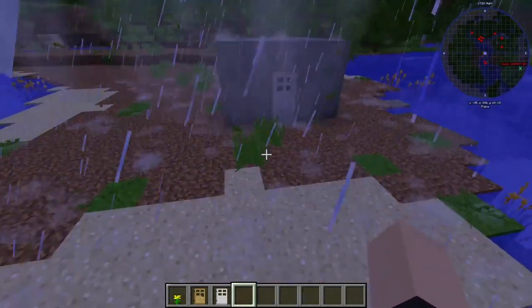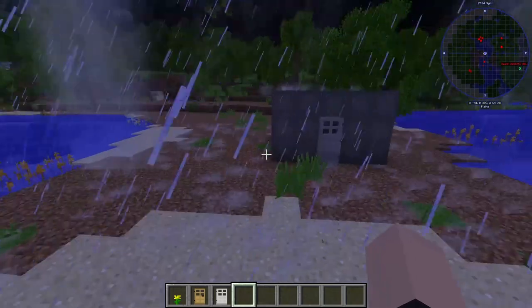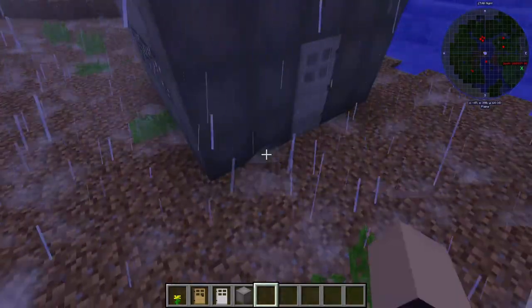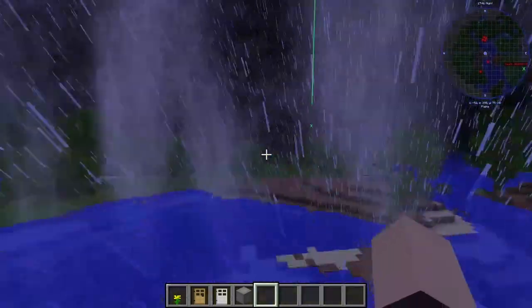I had this idea from the hardcore series that I'm making. I built a storm shelter out of reinforced blocks that I found under those broadcast stations — that's where I got all those. Basically that would work for even an F5 tornado.